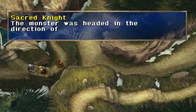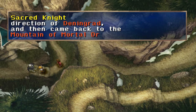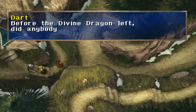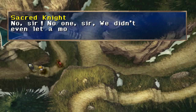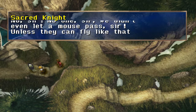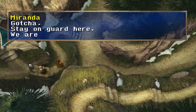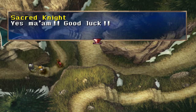Can I go through here now to get that stuff? The monster was headed in the direction of Deningrad and then came back to the Mount of Mortal Dragon. Before the divine dragon left, did anybody pass through here? No sir. We didn't even let a mouse pass sir. Oh, this is how you get to the mountain. Okay so now I can go through and get that treasure chest. Unless they can fly like that monster. Stay on guard here, we're off to defeat the monster. Yes ma'am, good luck.